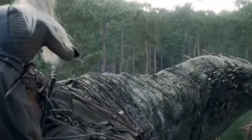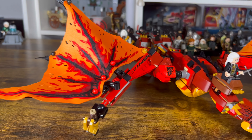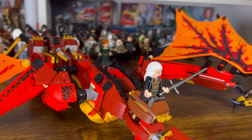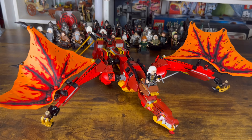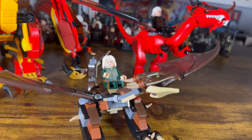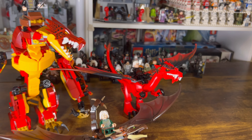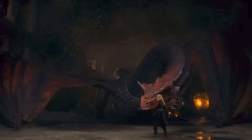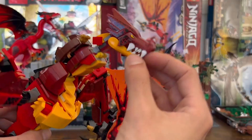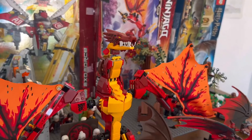Aemond would be nothing without the mighty Vhagar. On screen, Vhagar is dark green and has a very dinosaur-like face, but the most important thing about her is that she is the biggest dragon in the entire series. While I wanted to capture the dark green, I ended up prioritising the size and choosing a Ninjago set called the Fire Dragon Attack to represent Vhagar. Obviously the red is totally inaccurate, but when you compare it to Meleese and Sunfire the scale is pretty cool, and if you can't get past the colour then this could always double up for Caraxes or another of the more red coloured dragons.